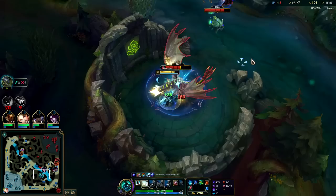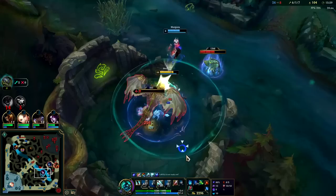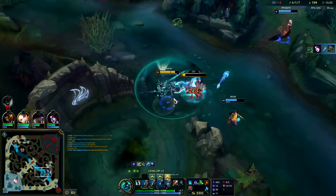Hecarim's not much of a split pusher. He can't solo things typically in the mid-late game like Jax, Fiora, and Nasus. He's a teamfighter. Early game he full clears and ganks, and then later on he pretty much just teamfights.